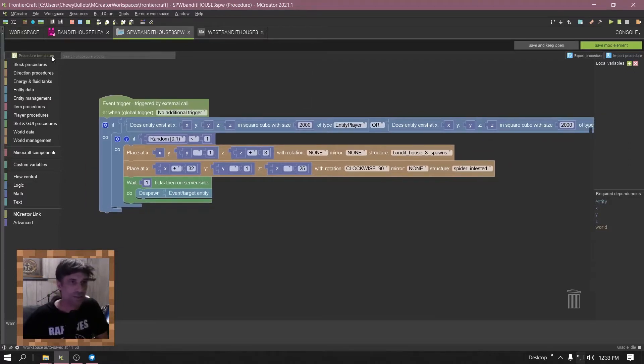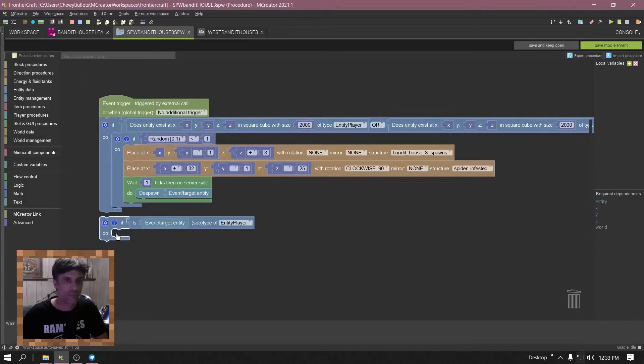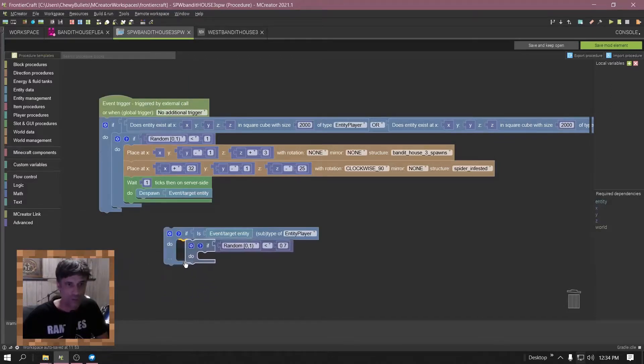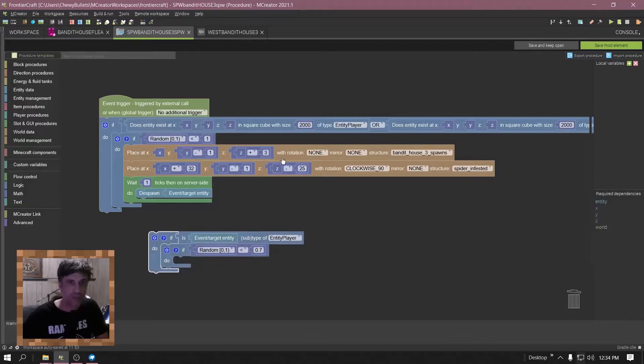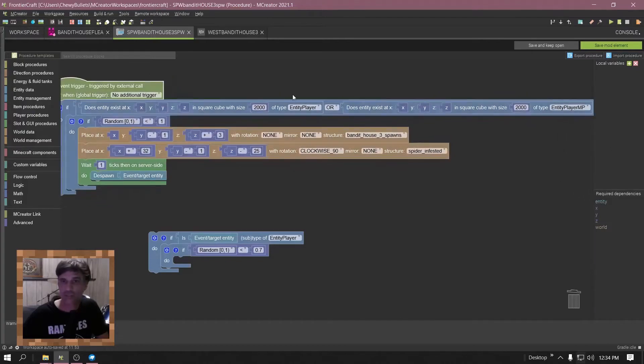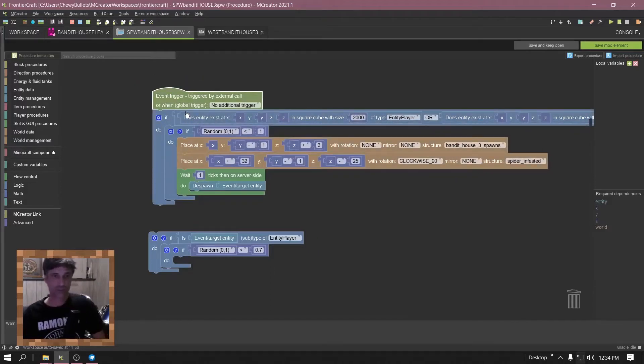Now go to triggers, create a new procedure. This is the procedure right here — how to make this. Click on procedure templates. Do with 70% chance — put that one there. As you see I'm building it right now. I don't think you'll need this part but you can add it just in case — it's for the server side, but I'm not sure if you're going to need that.